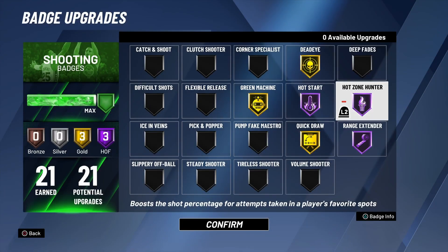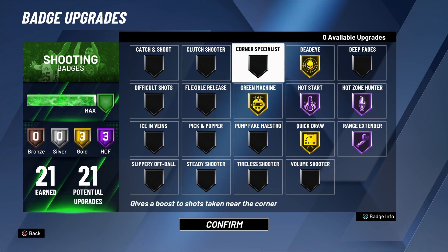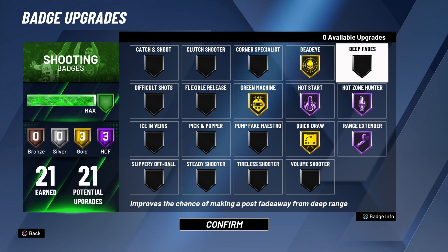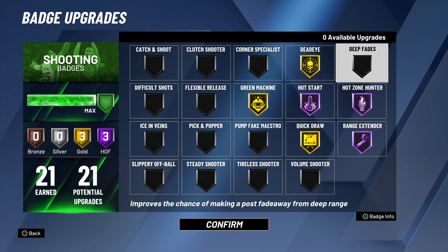Unfortunately I couldn't get more gameplay because this was right before they shut down the service for the BLM movement. Hot Start is really a bailout badge - you've seen it in this gameplay where I made most of my whites and shots I really wasn't supposed to make. It all starts with making your first shot, which is easy. It's balanced because if you don't make that first shot it won't be a good badge - that's the only reason it's not mainstream. If 2K made it activate after every make like Green Machine, it'd be a top 5 shooting badge, but since it only activates after the first shot it's underrated but very good.